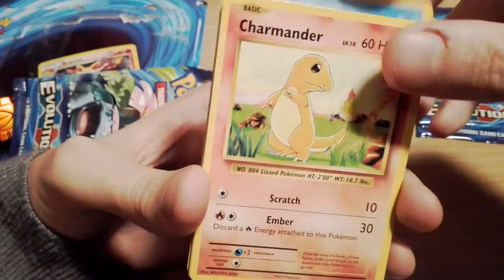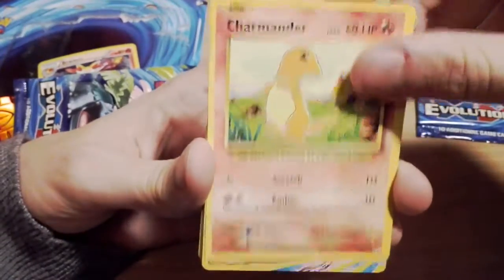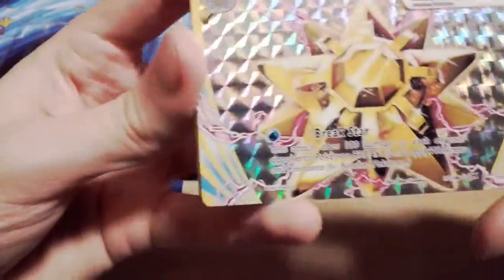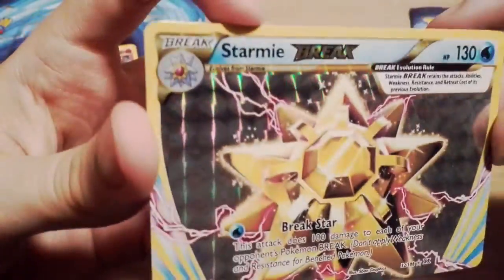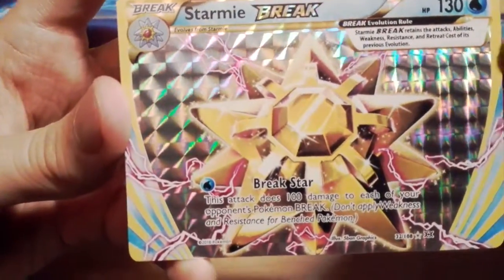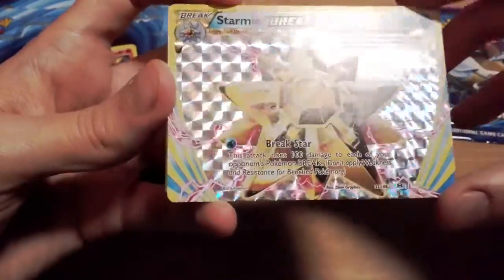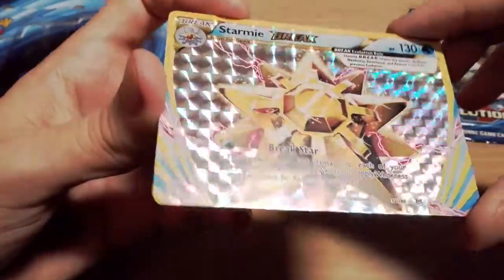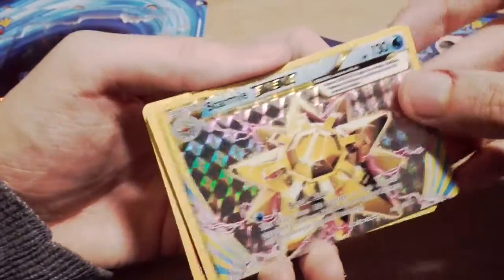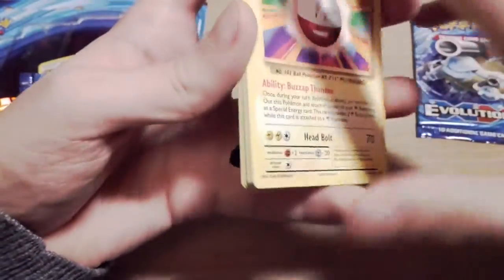Charmander - this is from the Fossil set I believe. I always quite liked that art, it was always one of the most defining arts. And we have a Stormzy BREAK - I was expecting the reverse but no apparently not. That is... wow, that is awesome. I did not expect that - I didn't even know there were BREAKs in this set. I haven't opened many packs but oh my god, look at that. That is astonishingly nice. Well, whatever I pull now will not be quite as good as this. I think this is the highlight of the video so you could go ahead and turn it off now - no don't, please stay till the end.